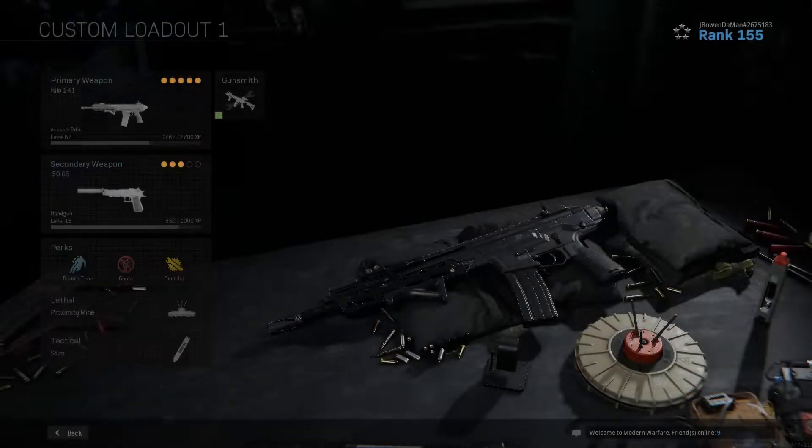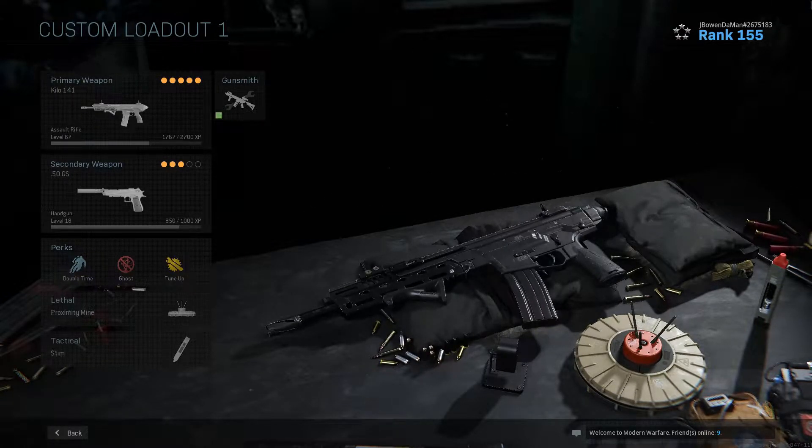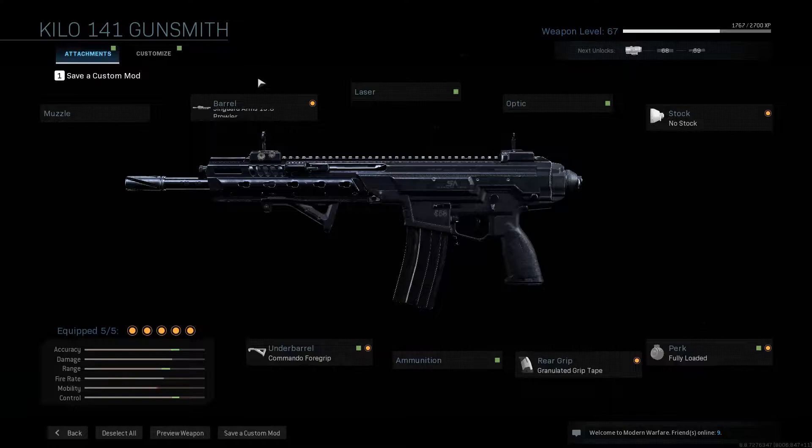What's going on guys, hope you all are having a fantastic day. The Kilo 141 is probably my most favorite assault rifle in this game, and it is definitely the AR that you can fall back on if you're having a bad game. The attachments are pretty simple — we're trying to make this overall just the best weapon we can. You can run and gun, shoot long range, and win up close. It is an all-around beast.